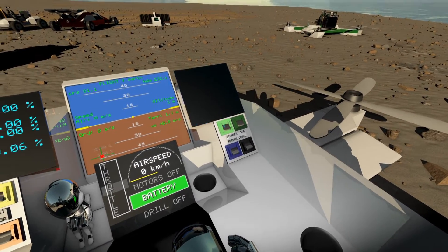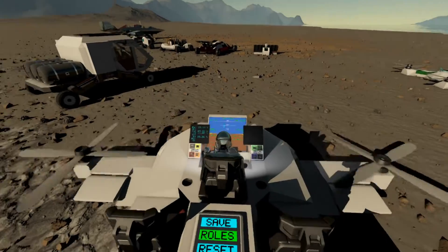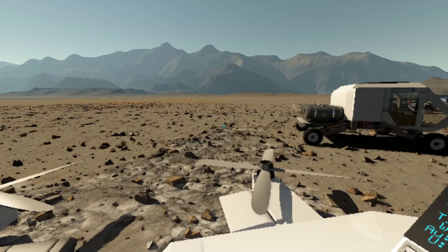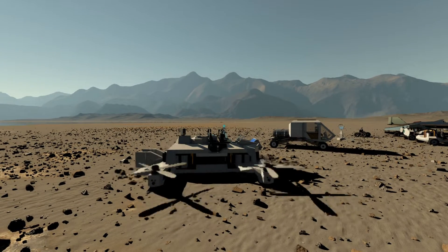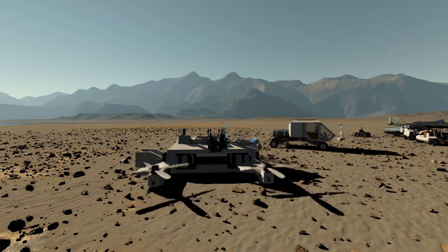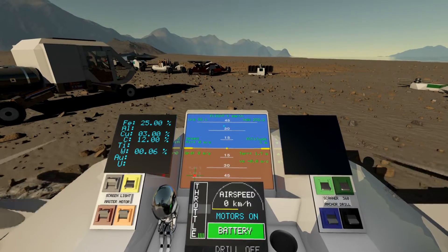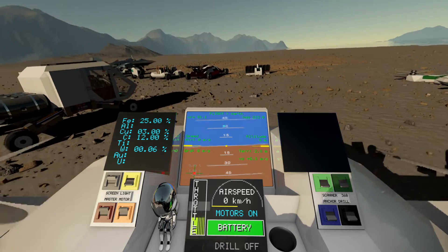We are anchored right now, so let's release the anchor. We can shut down the radar for now. There are also headlights. We can turn on the motor. The rotors are equipped with hinges — they pivot forward. I'll use the ground anchor to demonstrate: it won't take off because it's stuck to the ground. As I accelerate past 40% throttle, they tilt forward, allowing the quadcopter to go into forward flight and gain a lot of speed.